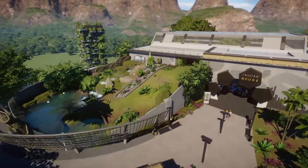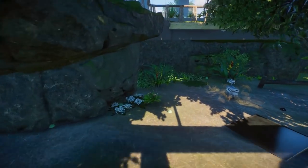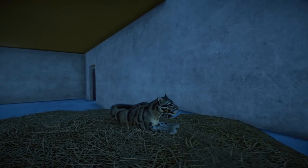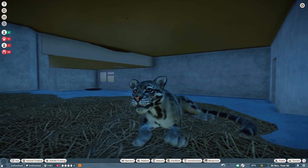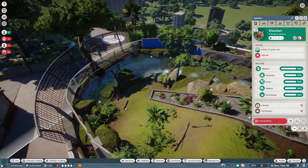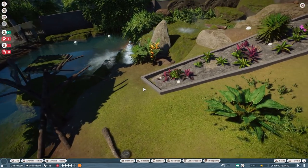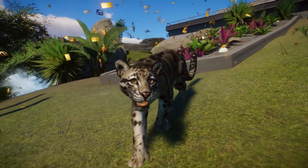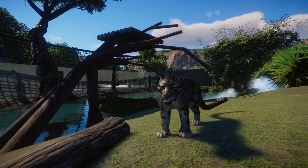Let's start over here to the right-hand side, which is still named the Jaguar House, but I did put the Clouded Leopard in. We've got one sitting over here. Look at that beautiful animal. I have to say that this one easily became one of my favourite animals in the game, not gonna lie.